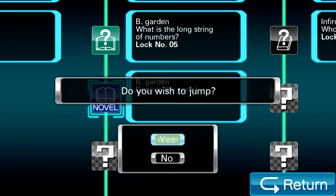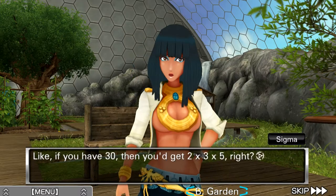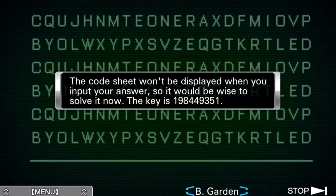But now we're going to give it a go. We're going to decode what we can while it's on screen. What's so weird is that they mention you have six attempts, and you'd think that after one attempt you'd be able to start the next one. This is the last time I can actually look at this page with everything. The code sheet won't be displayed when you input your answers, so it would be wise to solve it now. I thought they were referring to the code sheet being in the key itself, not what's going on in the background. Why even give six attempts if that's going to be the case?